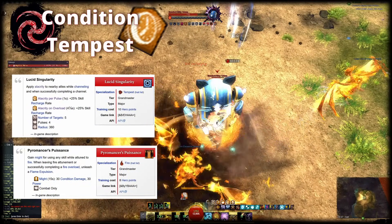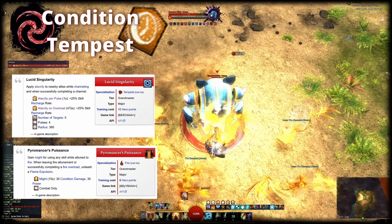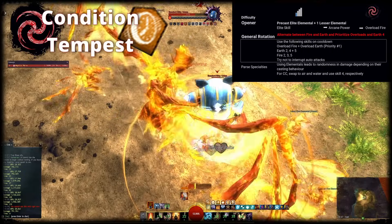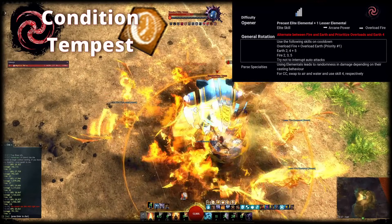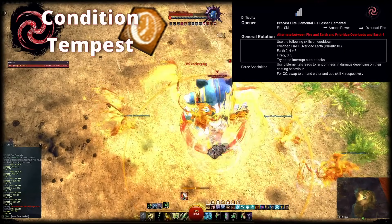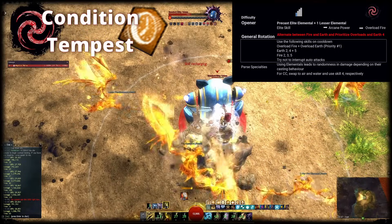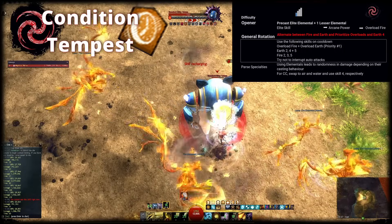The first trait change is required, the second is optional for additional might coverage. If you decide to play with lesser elementals, precast one of them. You can also precast Arcane Power as it's not stripped when entering combat, for great burst, but it's not required. For the rotation, start in Fire and use Arcane Power and the Elite Elemental skills first, then Fire Overload to start providing Alacrity. For the general rotation afterwards, it is important to swap between Fire and Earth on cooldown to maintain Alacrity. Always prioritize Overloads and use all skills inside those attunements on cooldown aside from Earth 3.